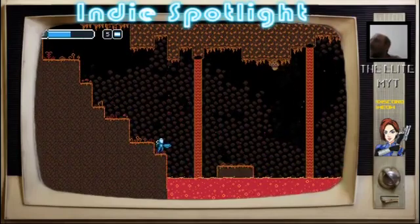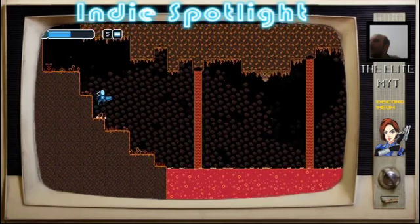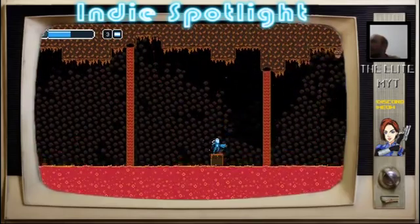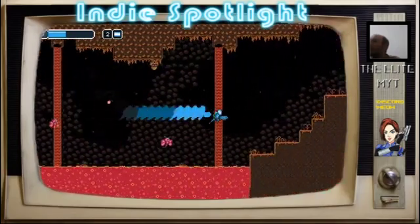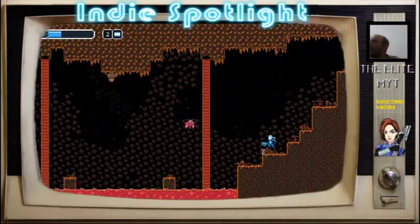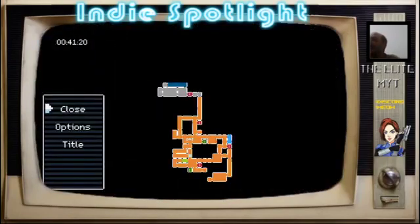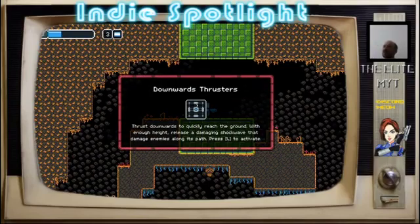Right, so platforms — you son of a gun, that was like the worst possible time you could fire. I'm going in. That was sort of lucky I guess. Give me health — well, he dropped it in lava anyway. Now where? This looks like it's probably going to lead us back to where I was before — but we've got an upgrade, so that's fine! Downward thrusters — to quickly reach the ground with enough height, releasing a damaging shockwave that can damage enemies along its path. Press L to activate.